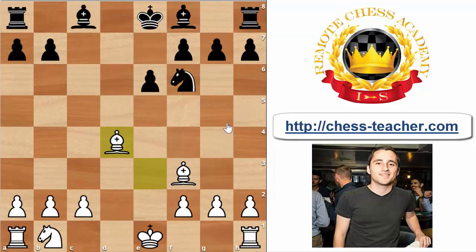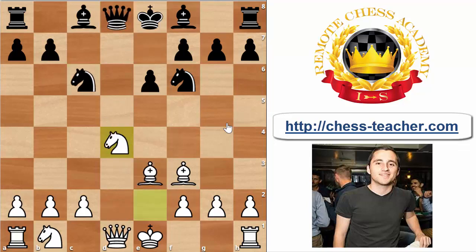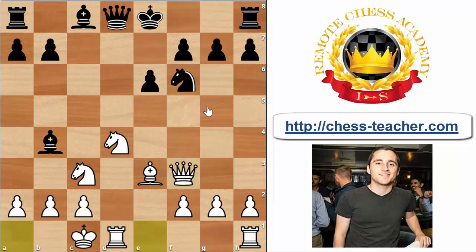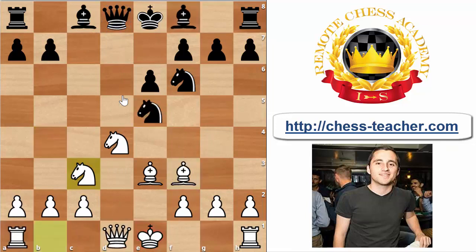Black should definitely avoid that and instead play the clever move Ne5, with the idea of taking on f3 to deprive White of the bishop pair and eliminate the dangerous bishop. White should continue development with Nc3, after which it would be a mistake for Black to take on f3 immediately — we can take with the queen and quickly go long castles. For example, Bb4 looks tempting but after long castles, all of a sudden the Black queen is under pressure and Black faces troubles.